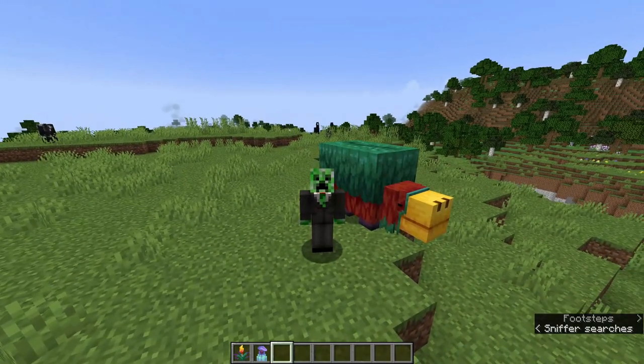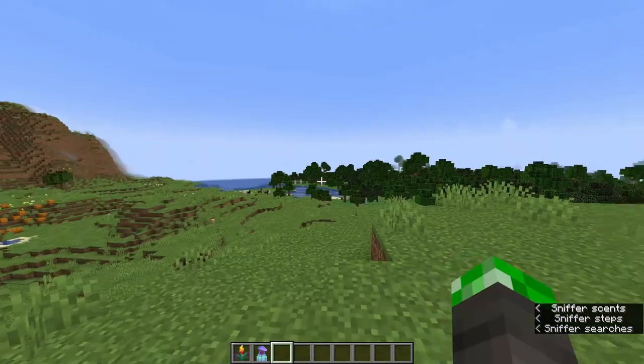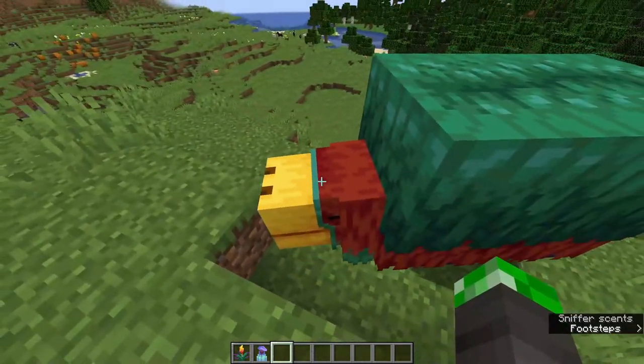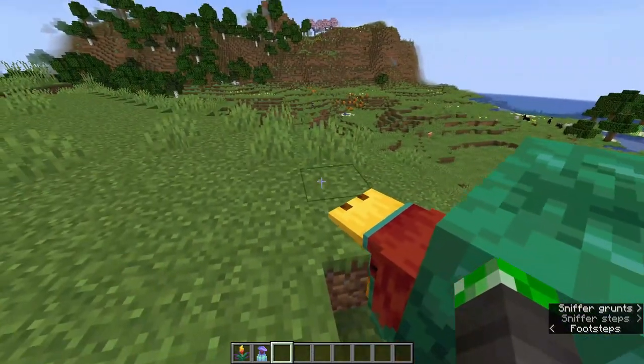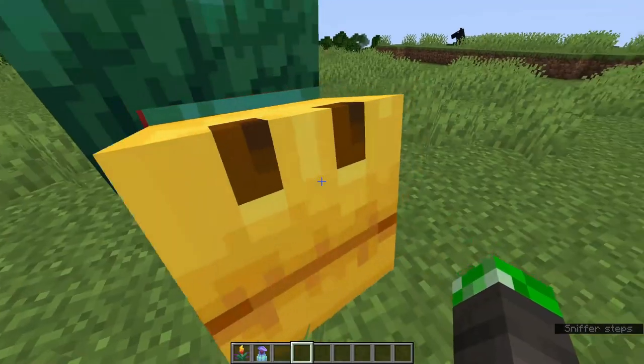Arguably the hardest part of this entire process of farming these plants is getting access to a sniffer. Sniffers are a new mob in Minecraft 1.20, and basically what they do is they sniff out the seeds to these new plants in the ground, and then they bring them to the surface for you to collect.